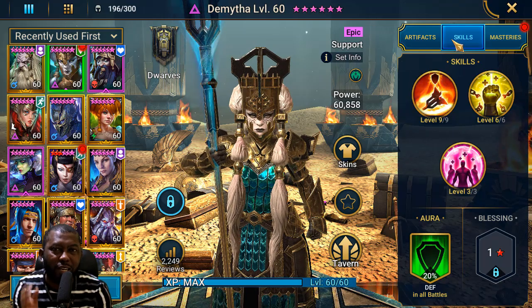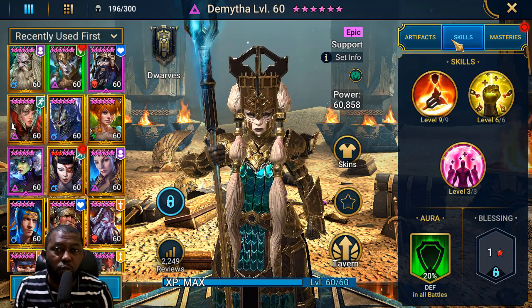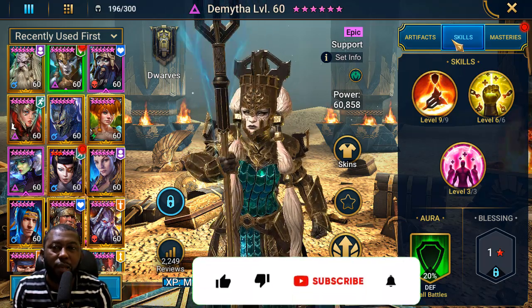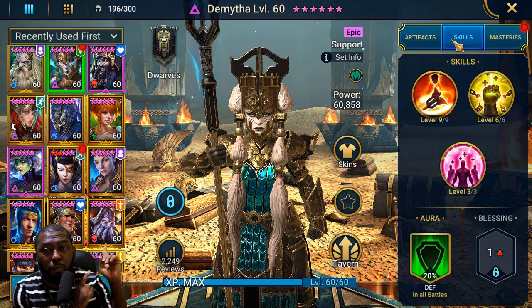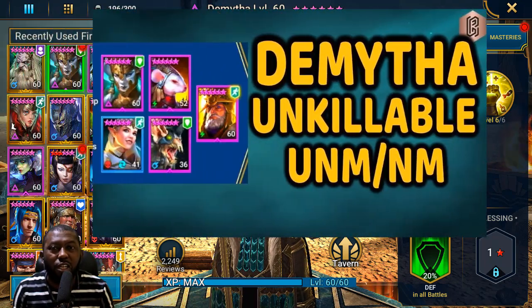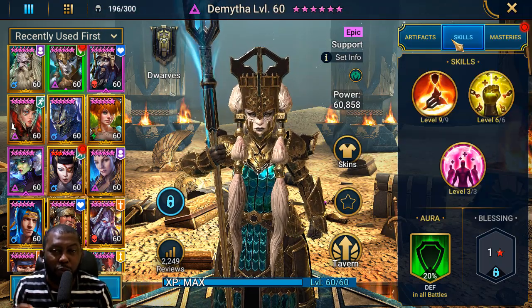This champion can make unkillable or block damage teams work in the clan boss — that's where she's known for. A lot of players who get Dimita for the first time will look towards building her for the clan boss to beat ultra nightmare. This is not that video. If you want to watch that video on how to build Dimita for the clan boss, I'll pin it above.